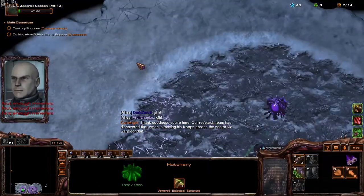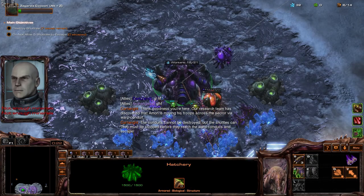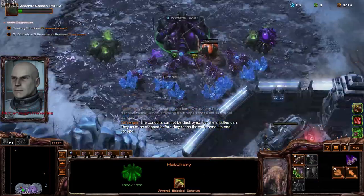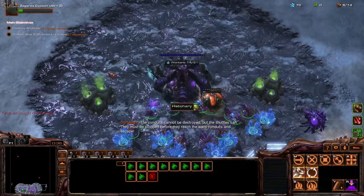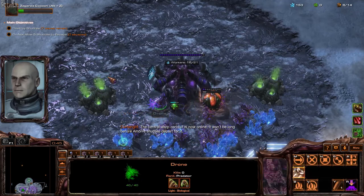Thank goodness you're here. Our research team has discovered that Amon is moving his troops across the sector via warp conduit. The conduits cannot be destroyed, but the shuttles can. They must be stopped before they reach the warp conduits and escape. The central warp conduit is now online. It won't be long before Amon's shuttles depart for it.